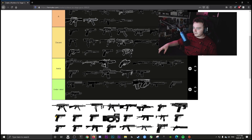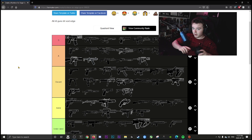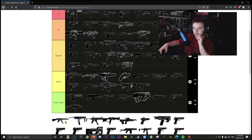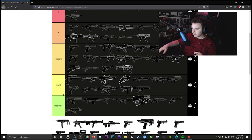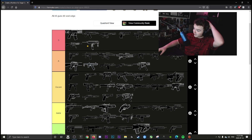The MP5 is A tier but Echo's primary is better — it has a suppressor and does more damage. Echo's gun is going S tier. You might disagree and that's okay. The MP7 is going S tier — the fire rate is insane with barely any recoil; it's just such a fun weapon to use.